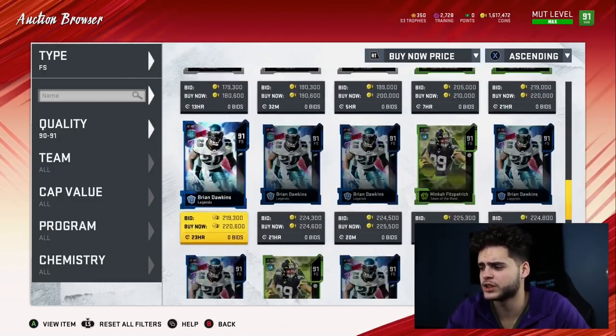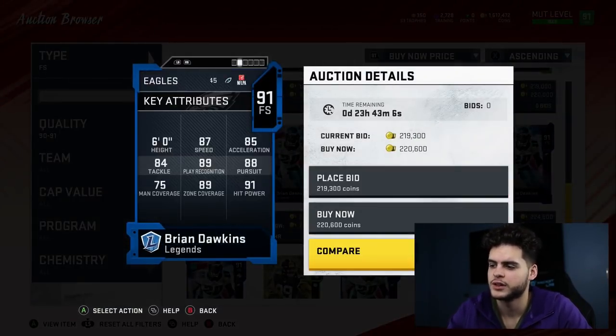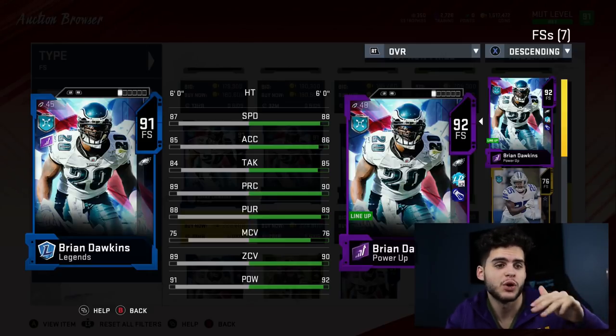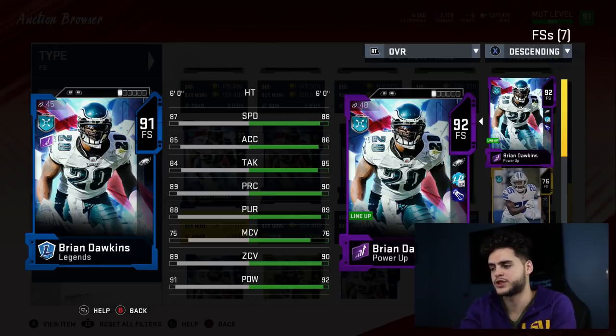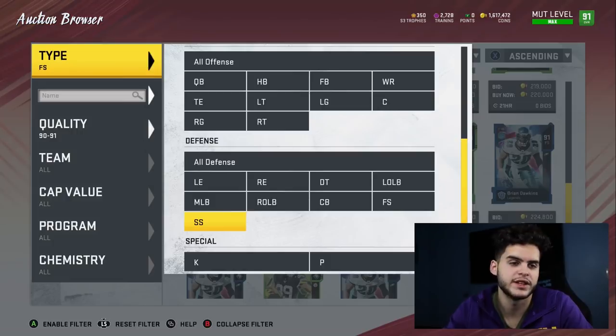At free safety, someone who gets overlooked — for 220K you can get Brian Dawkins. What do you want in a free safety? Speed, zone, and if you're lucky, hit power. Brian Dawkins is like having a strong safety at free safety — great speed, great accel, great play rec, above 90 zone, potentially above 90 pursuit with the right chems, and above 92 hit power. You can't really debate Brian Dawkins. At strong safety it's Pat Tillman — just power up and play the game to get him for free.